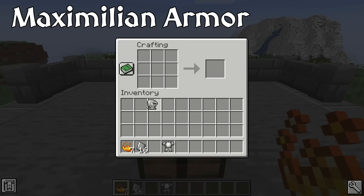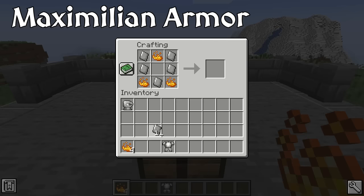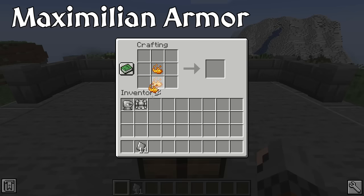In the mod, Maximilian armor requires blaze powder in the crafting recipes to make it. What needs to be noted is that the set actually provides more armor than what the game allows. Also, its armor toughness is almost equivalent to that of diamond armor, and much like the previous plate armor sets, the Maximilian set prevents the player from being knocked around by mobs.